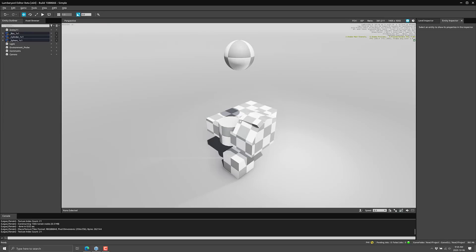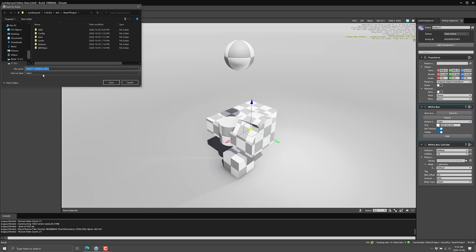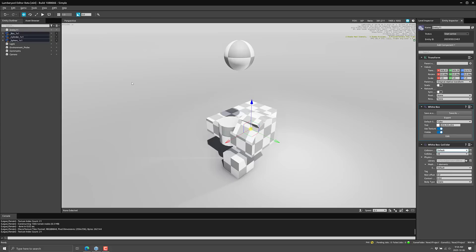The white box and white box collider can be used for quickly prototyping out levels. You can also save out the results of your work — you can export them as a WBM file that can be instanced and reused. I also believe there's functionality in there for getting them out of Lumberyard, so if you want to bring it into another editor, you can do so.